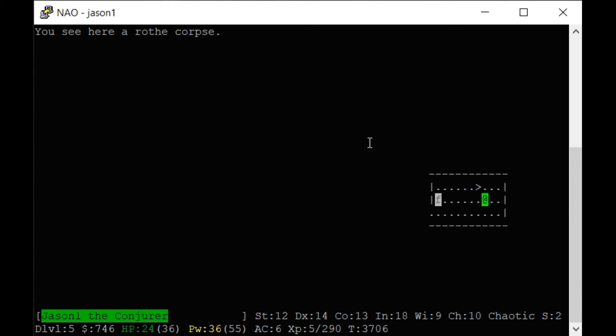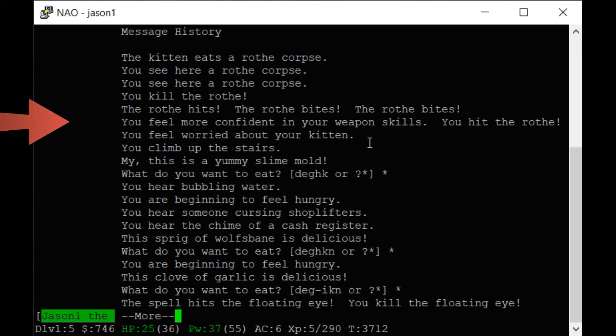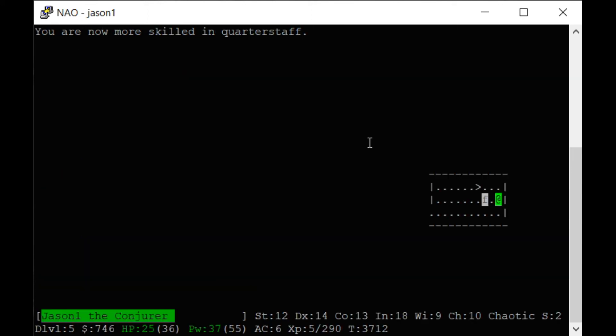Where it says 'you feel worried about your kitten' — that means you're on the same level as your pet and your pet is being attacked by those creatures. And where it says 'you feel more confident in your weapon skills' — you can enhance your skill. It doesn't happen automatically. I will enhance my quarterstaff — I'm a little bit stronger.